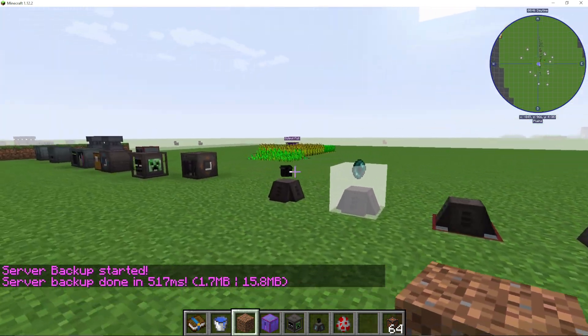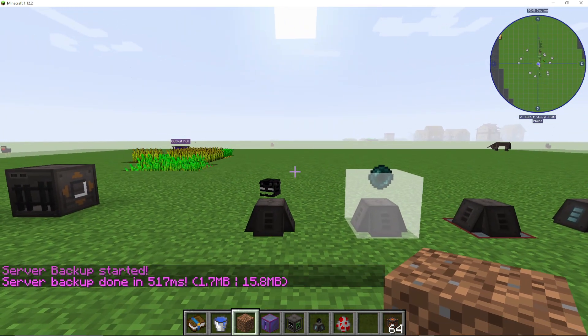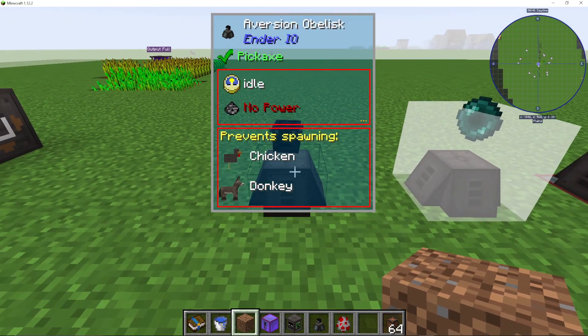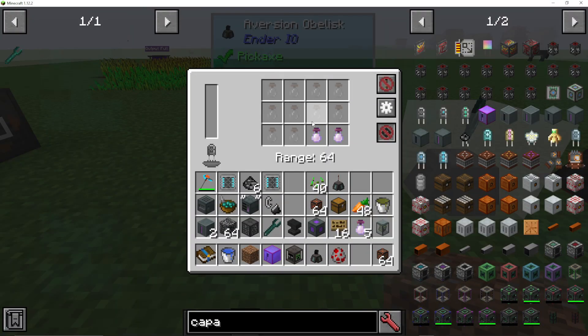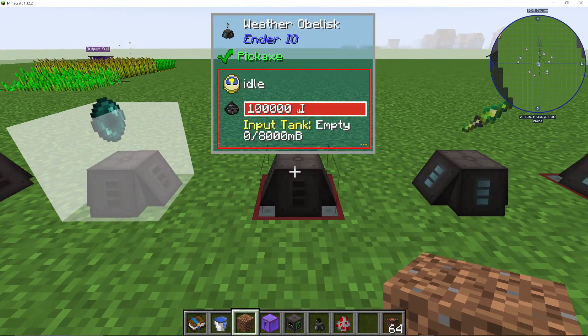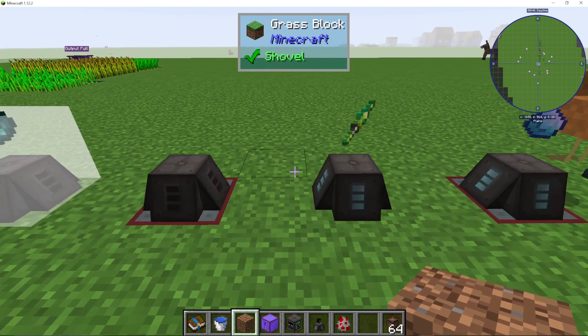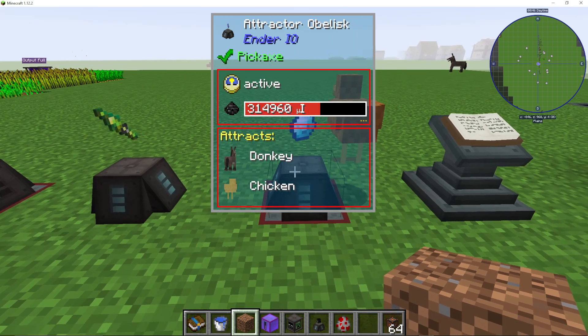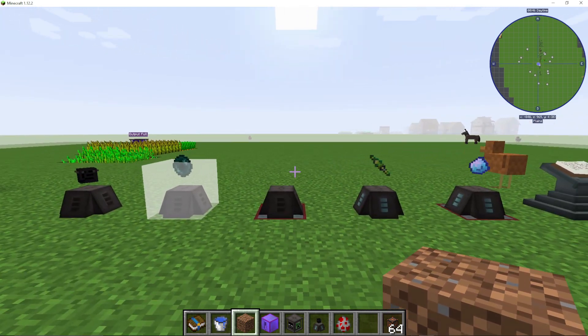That covers all of the obelisks in Ender IO. To recap: the aversion obelisk prevents whatever soul-vialed mobs you put in from spawning; the inhibitor stops endermen from teleporting; the weather obelisk changes the weather depending on what fluid you put in with fireworks; the experience obelisk stores experience; and the attractor obelisk attracts whatever soul-vialed mobs you specify toward the obelisk.